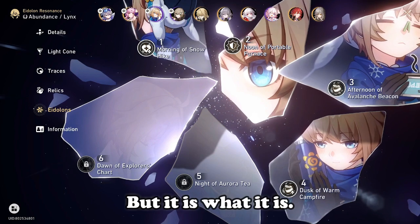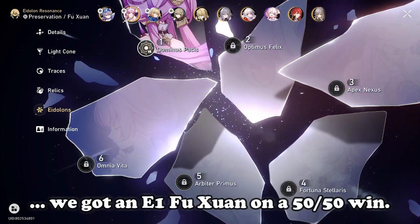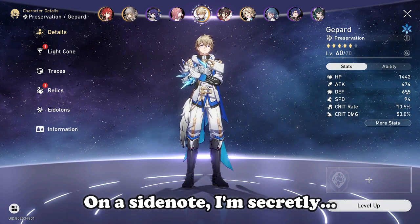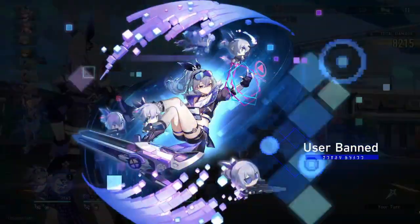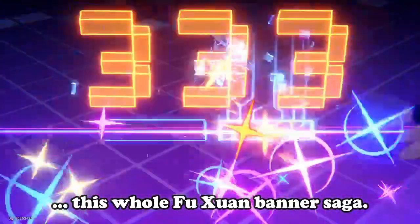Could have been better if those extra Pelas had been Lynx instead, but it is what it is. As a consolation prize, we got an E1 Fuxian on a 50/50 win, so it's all good I guess. On a side note, I'm secretly building Gepard this whole time, possibly for a future [content]. Thank you so much for watching this whole Fuxian banner saga.